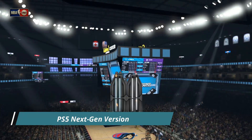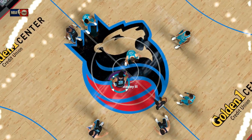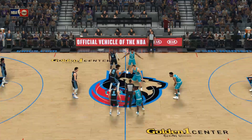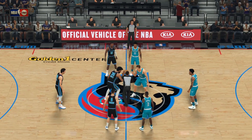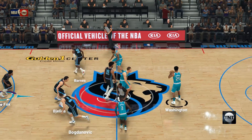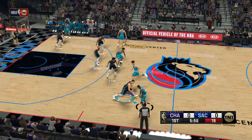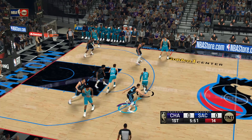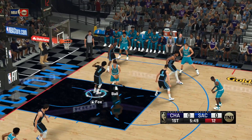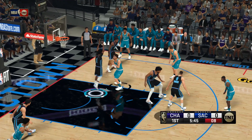Let's take a look at the Charlotte starting lineup: Washington and Zeller are in the middle, Terry Rozier is out there with Ball, and it's Bridges in at the three. For the Kings, Fox and Bogdanovich pair up at the one and the two, Bialya is out there with Harrison Barnes, and it's Bagley in at the center.